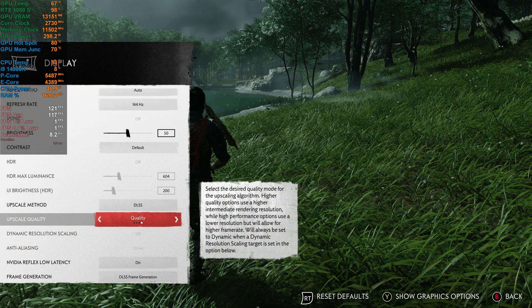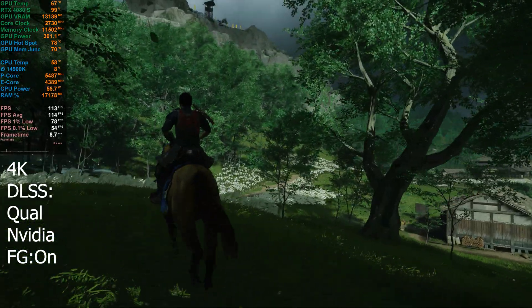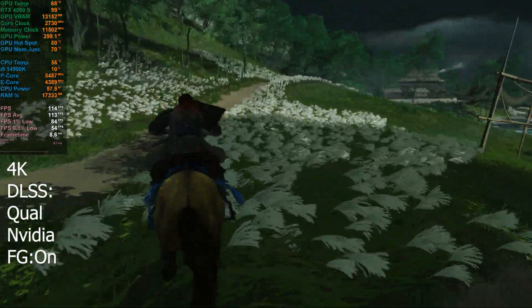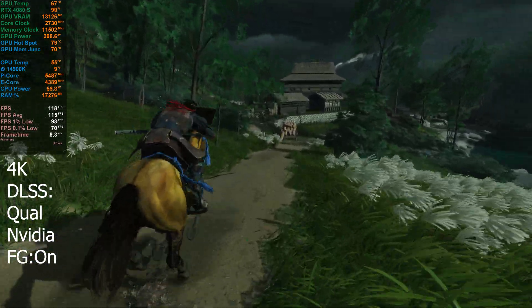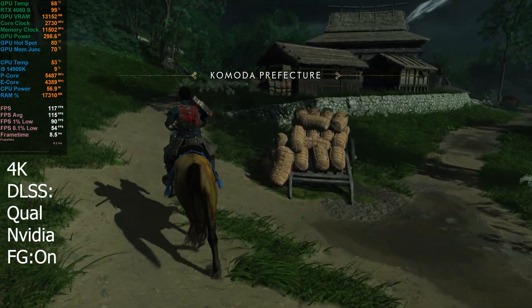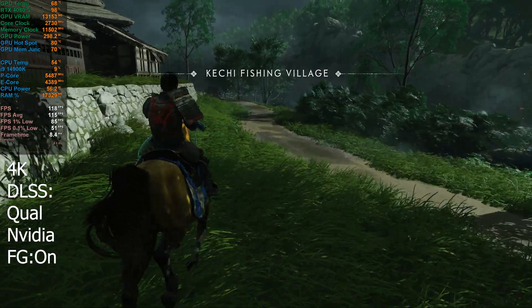I'm now going to take a look with DLSS upscaling and NVIDIA frame generation switched on. I've got the upscaling set to quality and frame generation switched on. With these settings — we had 55 to 60 FPS at native — it's almost doubled, almost hitting 120. I'm going to take a look to see if we see any issues with image quality or latency. From feeling it so far, I can't notice any latency, and image-wise it looks fine. No ghosting or anything like that so far.